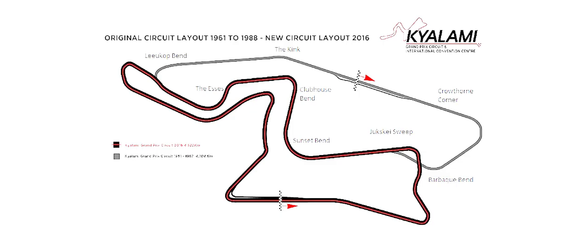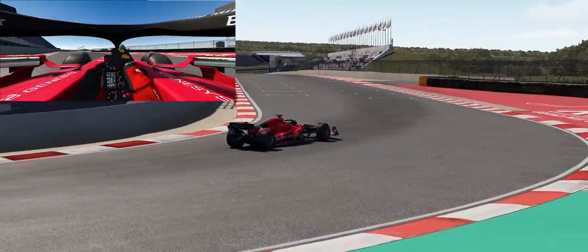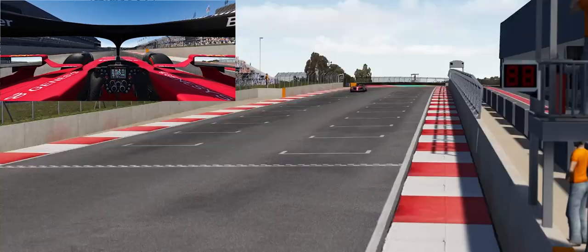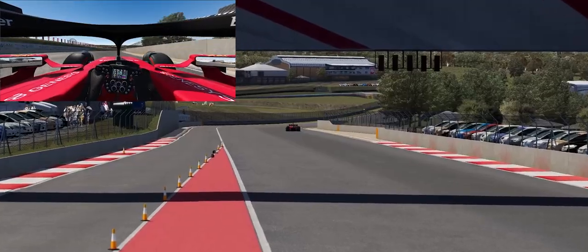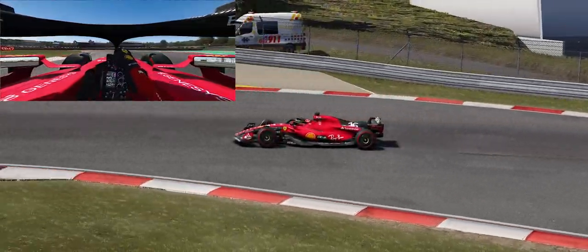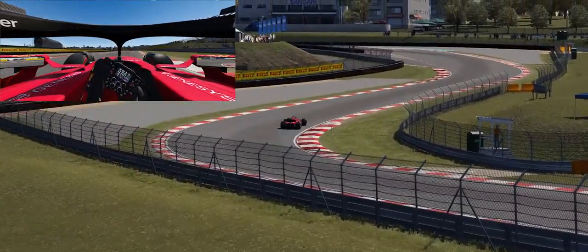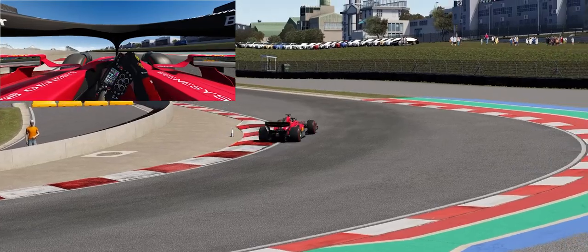We come onto the start-finish straight, which is now in a completely different place. Over the start line, this track goes through the kink — which is a different kink, not the same as the other — into Crowthorne. So the first two corners have the same names but are in different places. Then we have the Esses at Barbecue, which are the two corner names that are swapped around.